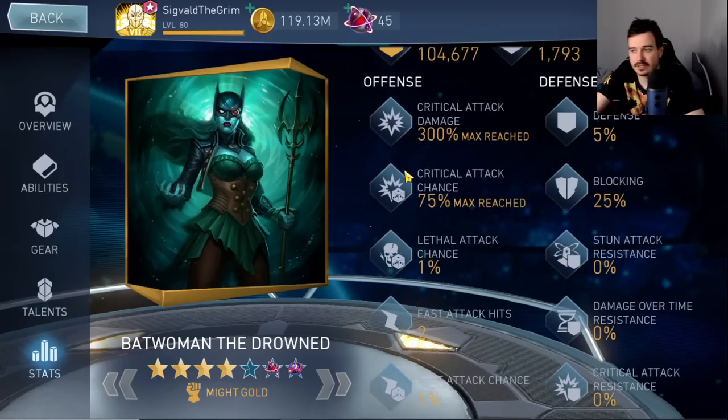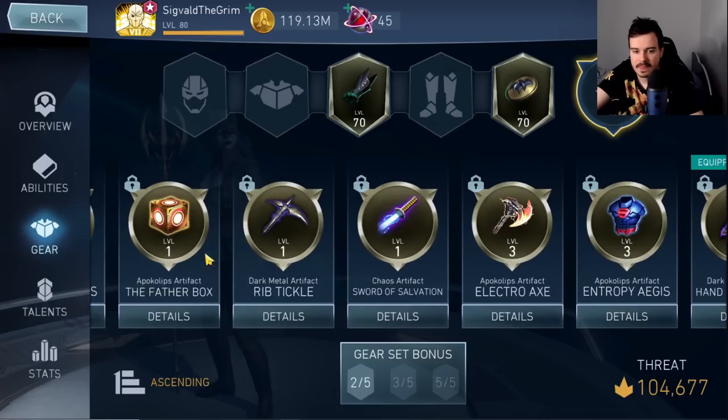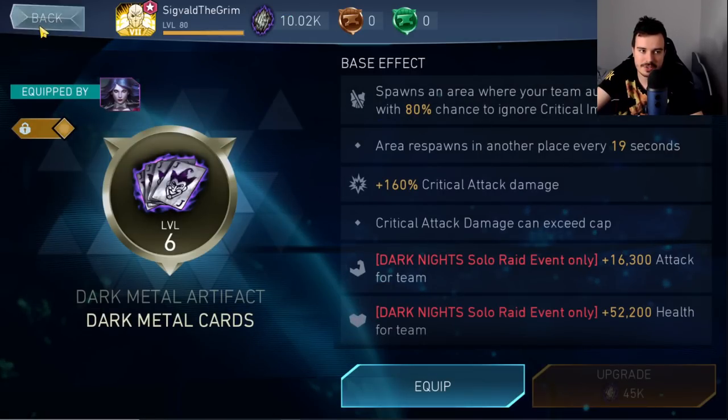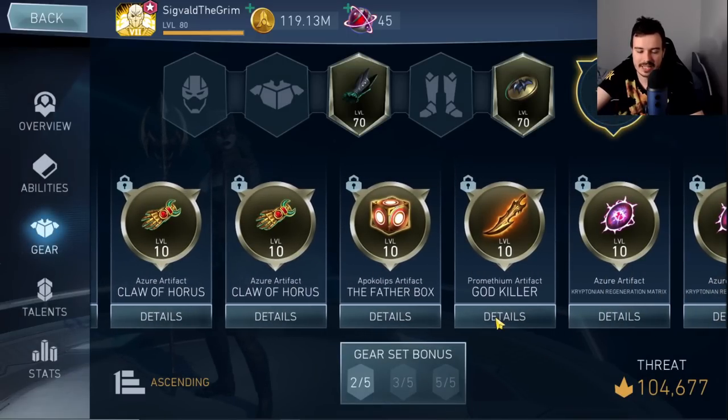You can fine-tune this build — add a little bit of defense, a little bit more attack — but you only need those two stats for the most part. Max crit chance and max crit damage is the priority, because the hazard you inflict is going to be able to do crit damage. On this account I have the level 6 Dark Metal Cards equipped, a level 6 Godkiller, and a level 10 Godkiller.